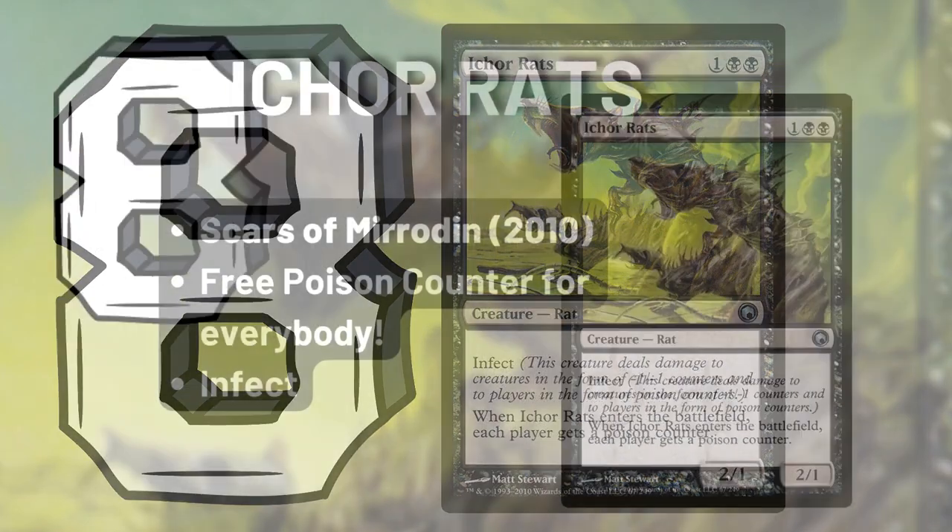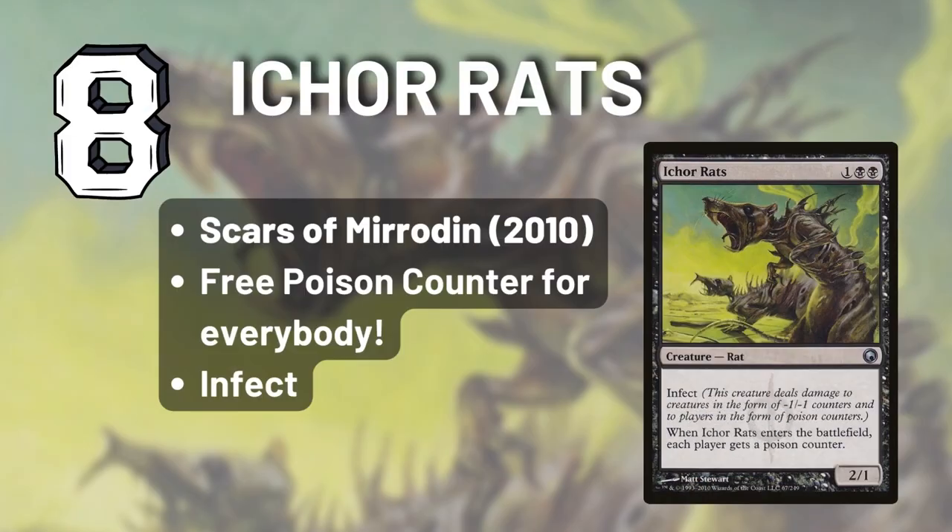Number 8, we have Icarats. This rat really leans into the poison counter theme and infect. It has infect and it has the ability where it gives a poison counter to every player right off the bat. So if you have some proliferate cards in your deck, this could be a crucial card to start poisoning your opponents to death.